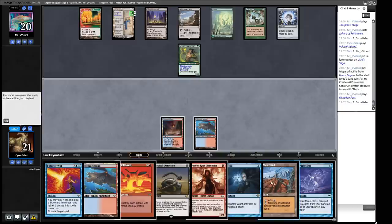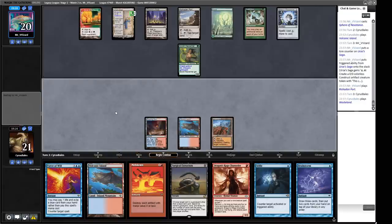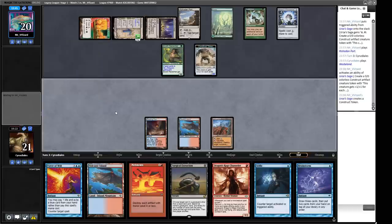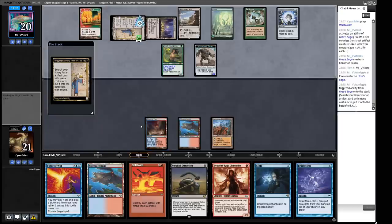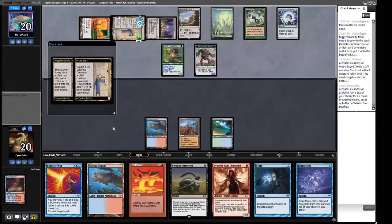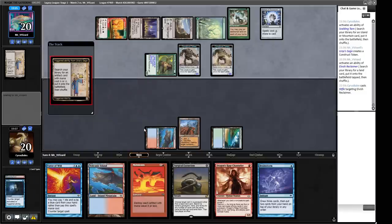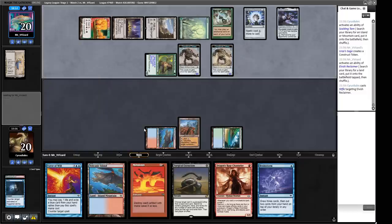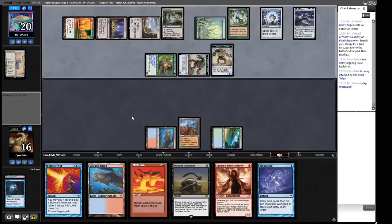We're working against a lot of things here. The Saga token comes — we'll crack the fetch in response in case there's a Pithing Needle. We get ourselves a Tropical Island. We Stifle this — didn't really lose anything since the land was going anyway. This should just give us a really nice Meltdown turn because they've tapped their Rishadan Port. There's a Shadowspear — so we take four this turn, untap, melt down everything and start again. The Wasteland is brutal — oh, that's so bad for us.